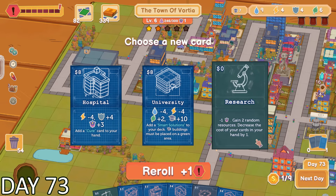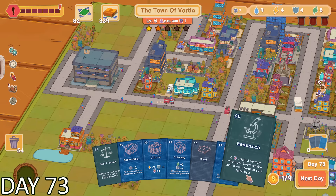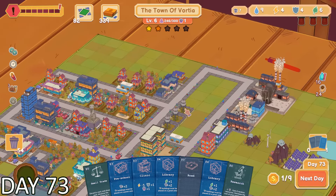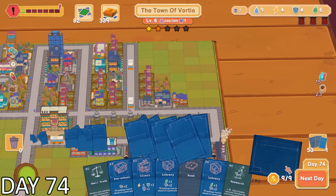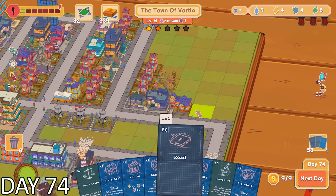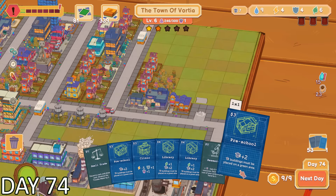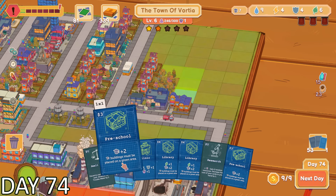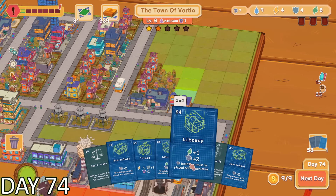I was then faced with having to pick 1 of 3 cards. Two of the options — hospital and university — were going to use up at least 4 of 1 of my resources. I really didn't want to deal with that right now, so I ended up just grabbing a research card, which consumes 1 police. Even though I really only had 1, I thought it would be a lot easier to manage than having 0 electricity or 0 security.